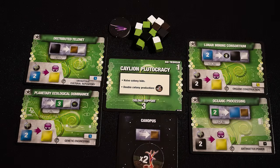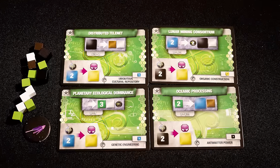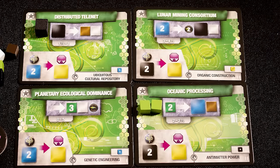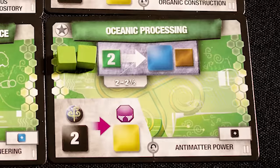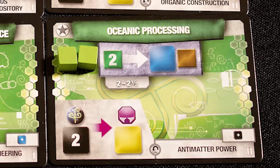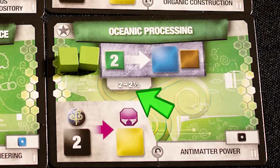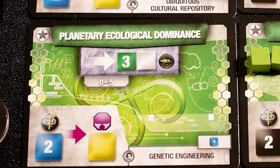Each player will have cards called converters. Converters take a set number of resources and turn them into new ones. For example, oceanic processing turns two green into one brown and a large blue. The value shown here is how efficient the converter is — this turns two value of cubes into two and a half, which is not very efficient. There are some converters that need no inputs.